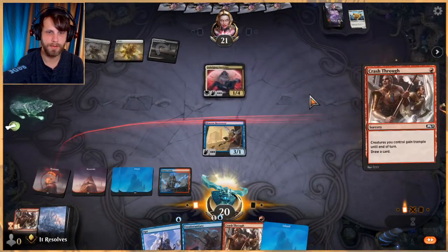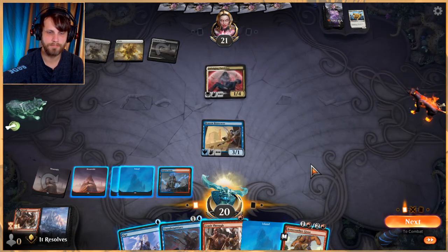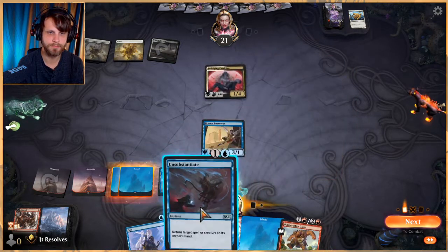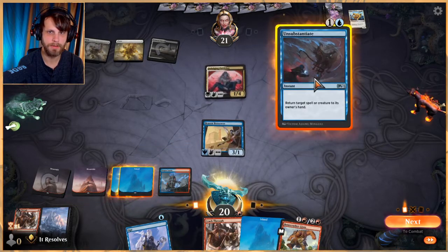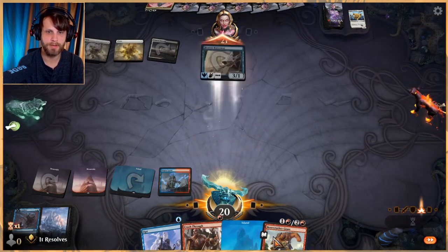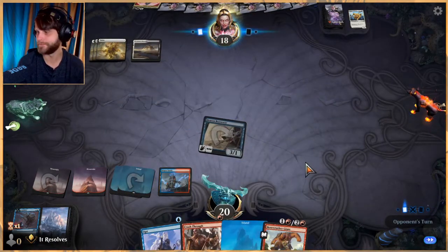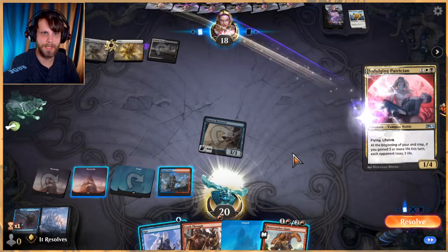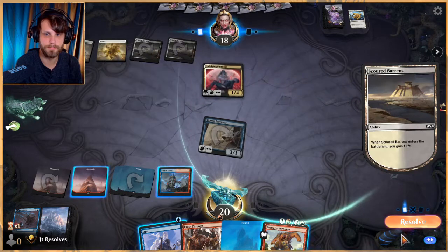All the land — let's see what we draw. Bone Crusher Giant. I actually don't know what the best play is here. Let's Unsubstantiate and then attack in, leaving up Bone Crusher Giant or Opt. I think that might be the right play — it allows us to get in for a little bit of damage, and if they're just replaying this then it's not the worst thing in the world.